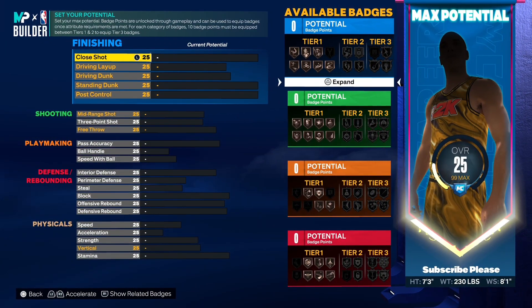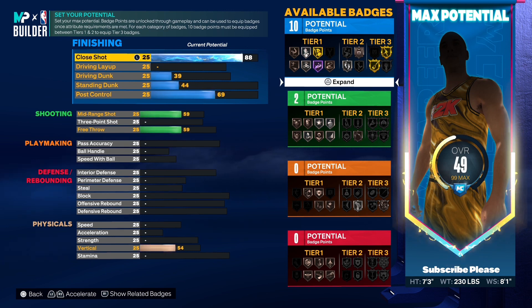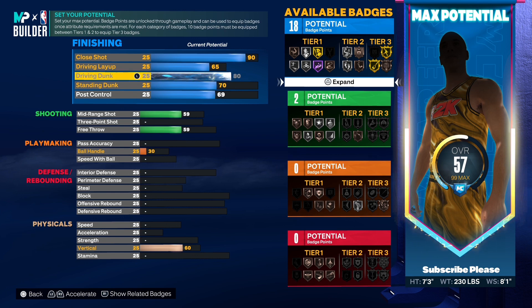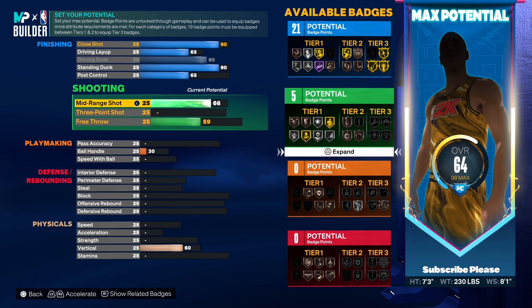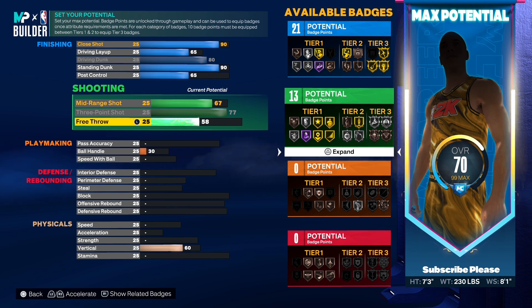Now we've got the stats, so just copy me. Close shot we're gonna go 90. Driving layup we're gonna go 65. Driving dunk we're gonna make that an 80. Standing dunk we're gonna make a 90. Post control we're gonna make a 65. Midrange you're gonna make it 67. Three-point you're gonna make it 77 — I told you guys this build can shoot.